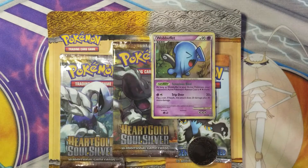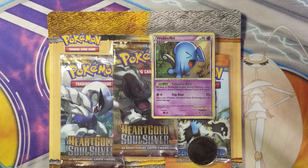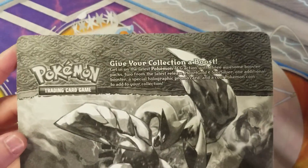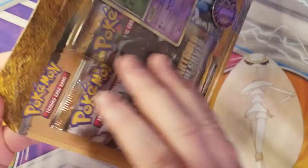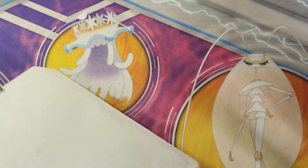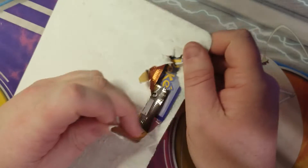What's going on everybody, Agent Trico back with another video. As promised, we got the nostalgic Heart Gold Soul Silver three-pack blister — I'm so excited. This is just gonna be a quick video. I hope you guys enjoy these old pack openings. Let me know in the comment section down below if you want me to get my hands on these. It seems most people want the newer product, which is fine — I'm definitely down for more Team Up, don't get me wrong.